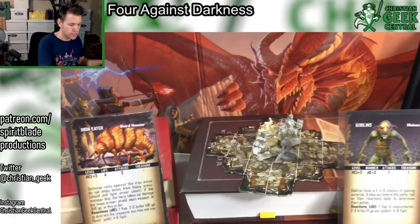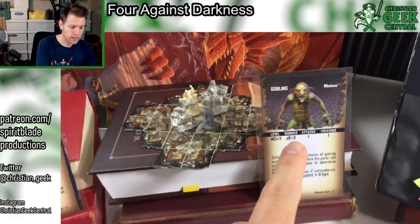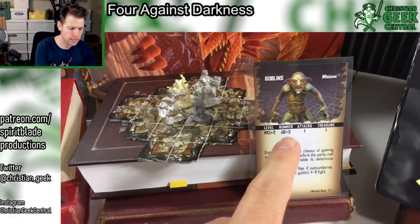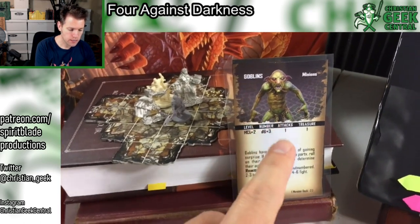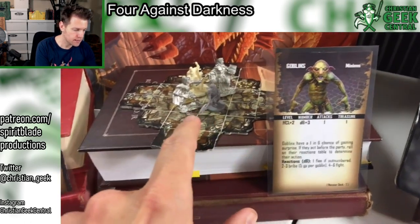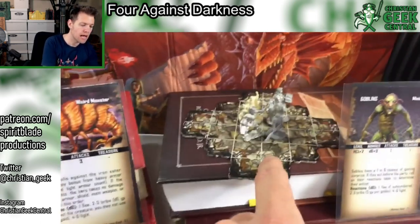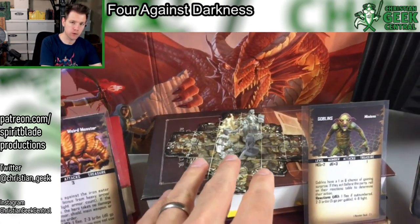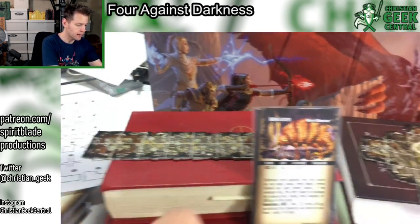These are not components that come with the game. There are some cards you can buy at DriveThruRPG — a print-on-demand website — that are officially licensed for use with this game and provide art and monster stats. I did invest in those. These here are minis from various games that I have, and then I used some tiles from Descent First Edition to basically create one area for room encounters and another for corridor encounters.